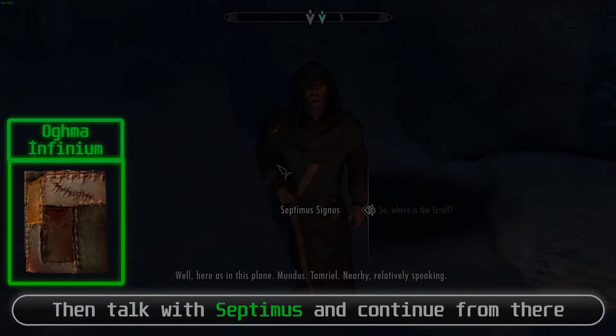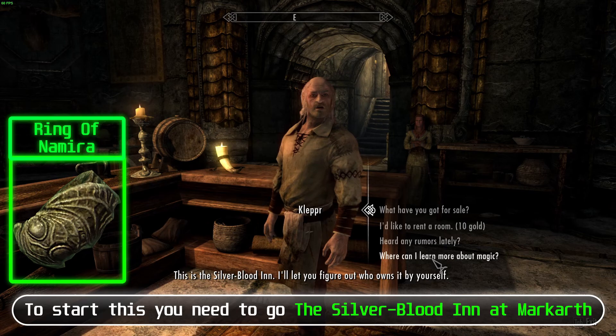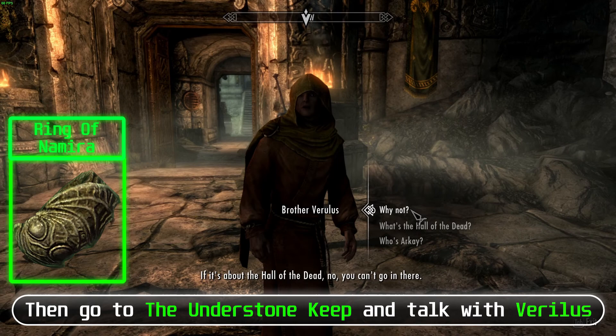Namira's Ring: Go to the Silver-Blood Inn in Markarth and talk with Kleppr. Ask him about rumors, then go to the Understone Keep and talk with Verulus. After you got the key, enter the Hall of the Dead and continue from there.